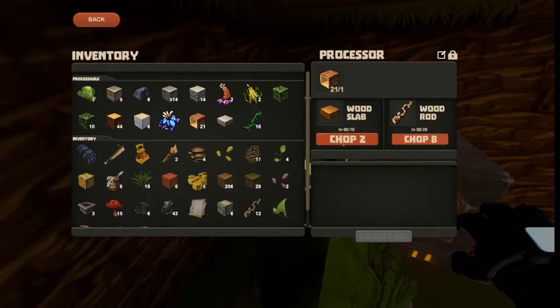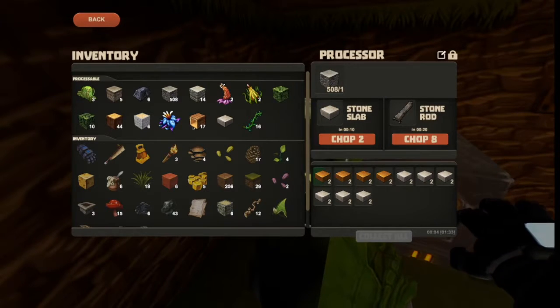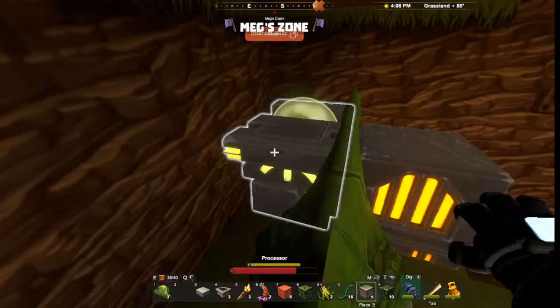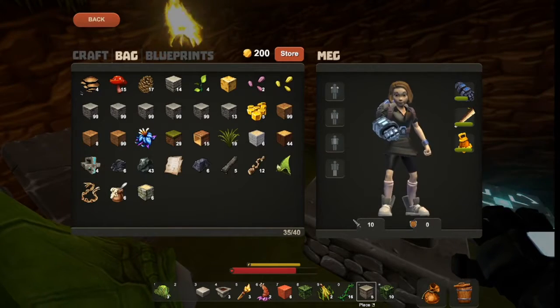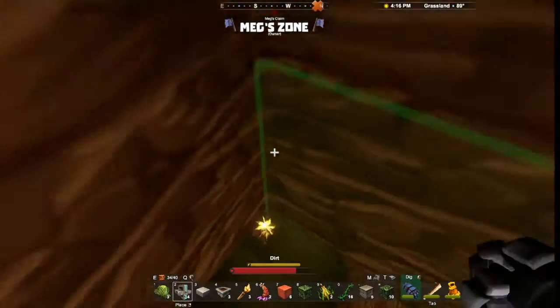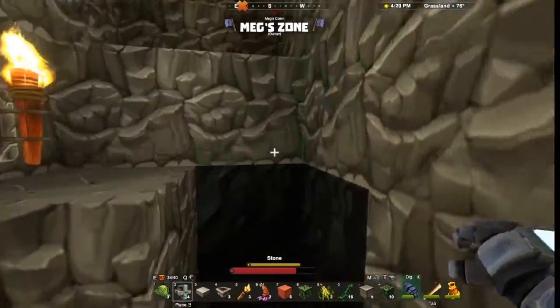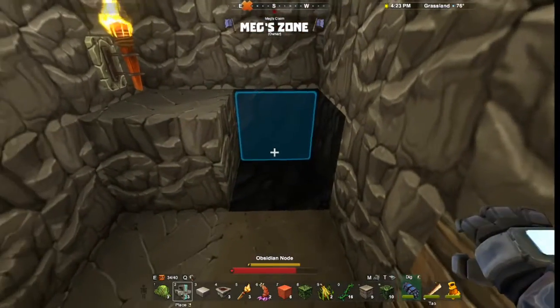I'm going to make more, because I can. I'm just going to stand here and wait. I can plant more trees too apparently, but we'll learn about that later. Where are my extractors? I thought I made more than four — it's fine. Where is that coal?